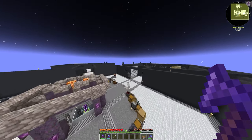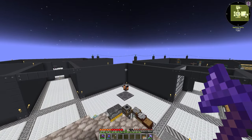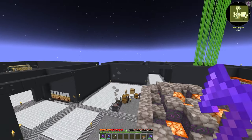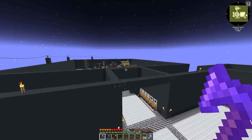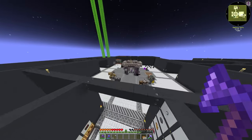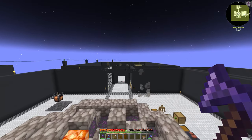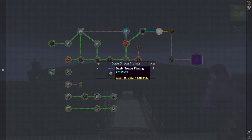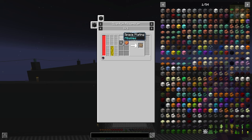I want to make these videos more compact - I don't want the fluff where I'm trying to figure stuff out. I want a lot of stuff to just be shown so we can speed through this. To get to Mars today, I'm going to progress through Dash Space Plating, which we made previously. We need platinum plates - we know how to make platinum - dash plates, which we know how to make, and enriched carbon.